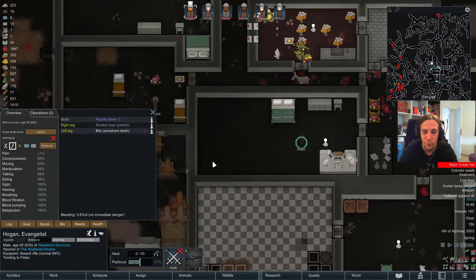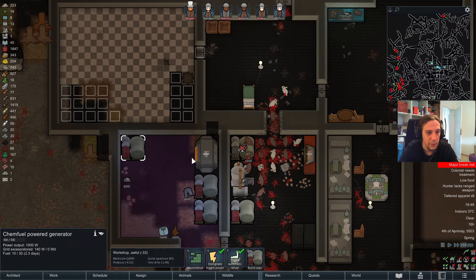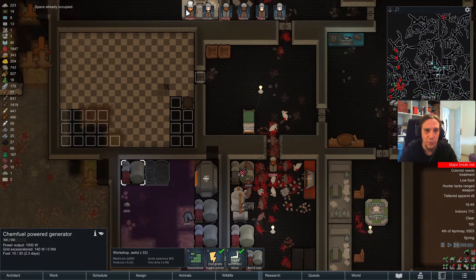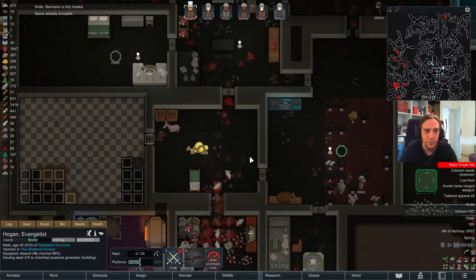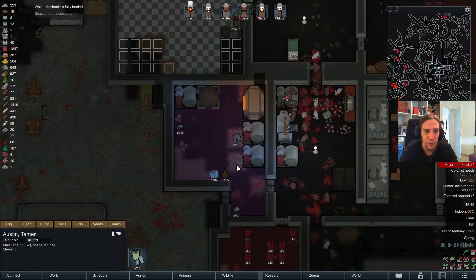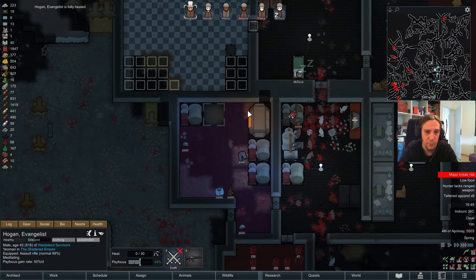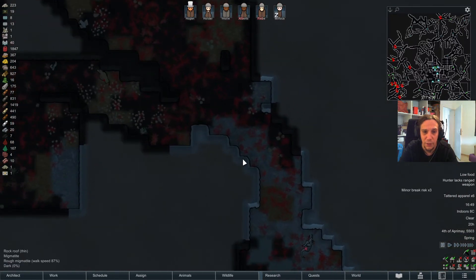We're low on food at this point. I don't have enough power to let everything run at once, so we're going to build another generator here. I think it's time. We got so many sources of chem fuel at this point that I really don't need to be careful with it anymore. We're lacking components to build that generator though - not cool.